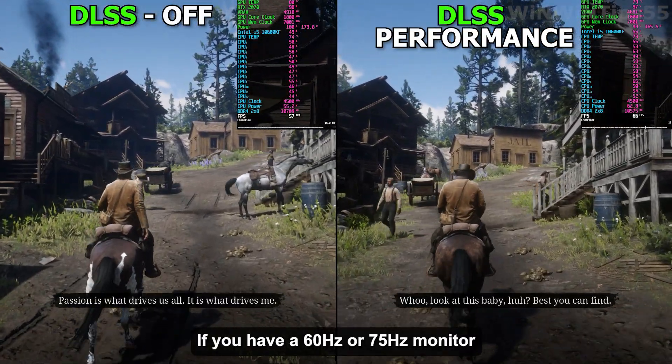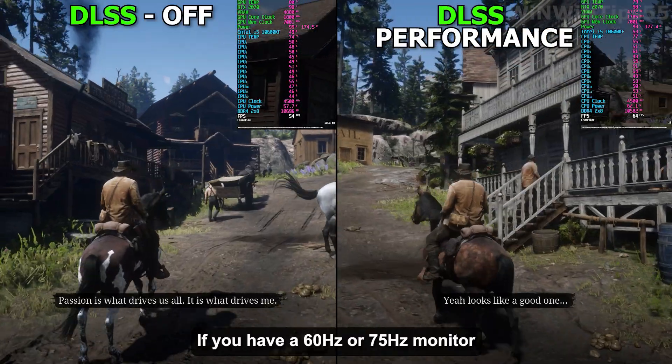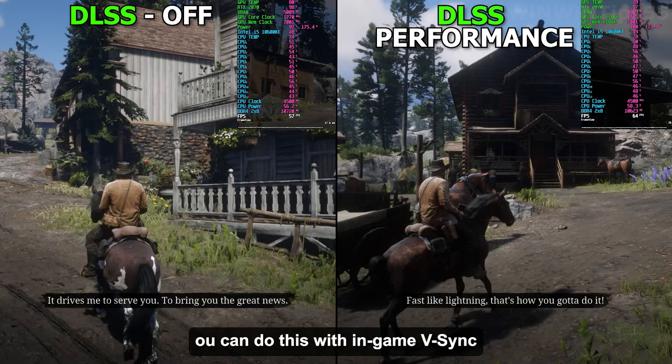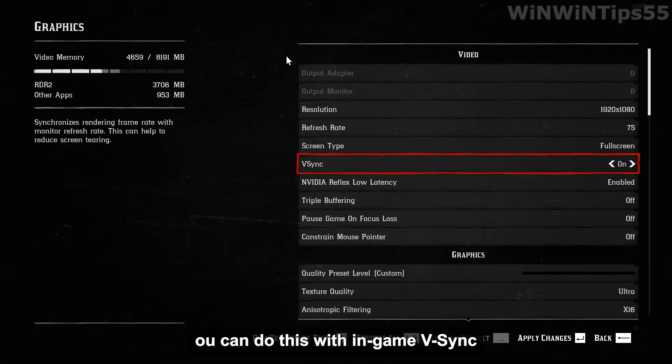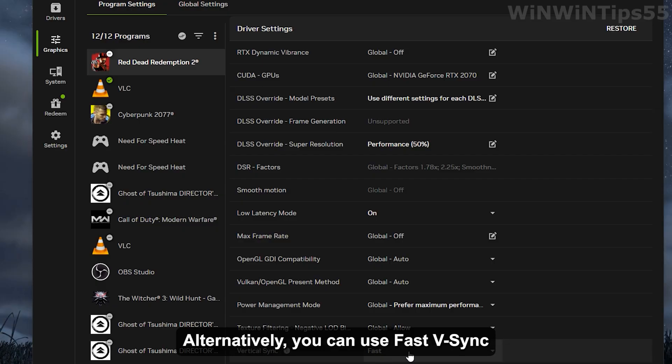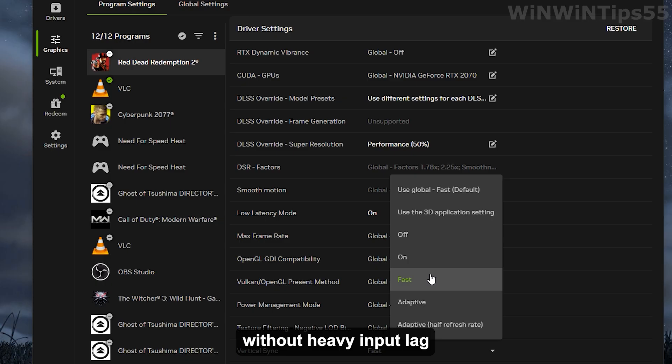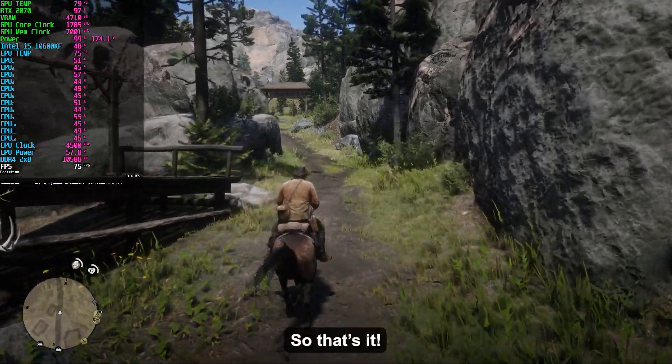If you have a 60Hz or 75Hz monitor, I recommend capping your FPS to match your refresh rate. You can do this with in-game V-Sync or through the Nvidia driver settings. Alternatively, you can use Fast V-Sync in the Nvidia control panel for smoother gameplay without heavy input lag.